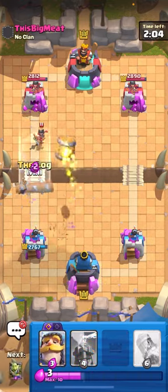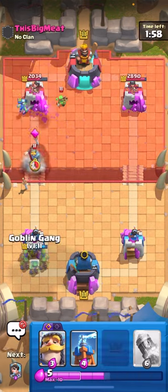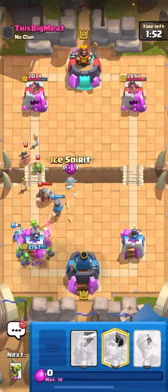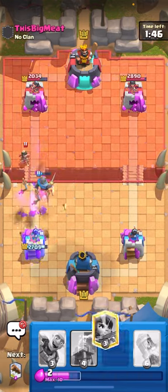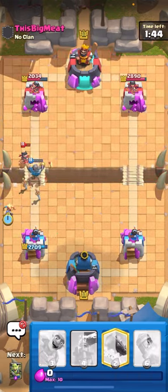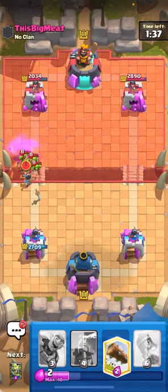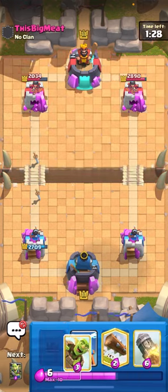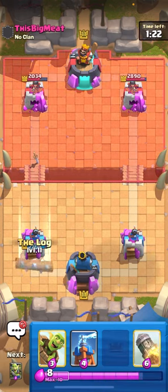He has an e-spirit — I'll cycle my princess down low and cycle a log on his princess. He actually logs my princess back. I'm going to barrel the front, pre-log a goblin gang, and princess the bridge — that should be very good. He barrels right now and I predict it with my goblin gang. That's a full counter — zero damage. I play this deck a lot so there's no way I'm losing the mirror matchup. Goblin gang is for stuff like bandit — it's just a spammy troop.